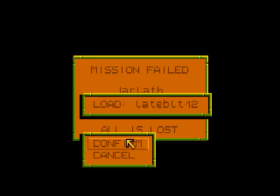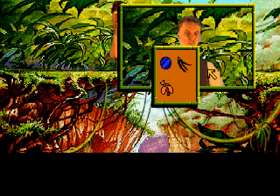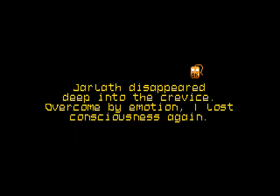Okay, let's see. What do we have in our inventory now? We have the vanilla, the holocom, and the flour. I think what you're supposed to use is the flour, because it makes him sneeze and it makes him fall down because of that. That is how you defeat someone — give them a flower and it will make them sneeze to their death. Jarlath disappeared deep into the crevice. Overcome by emotion, I lost consciousness again.